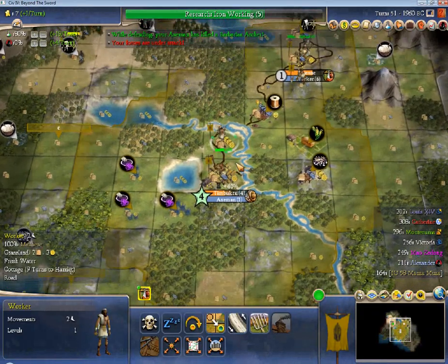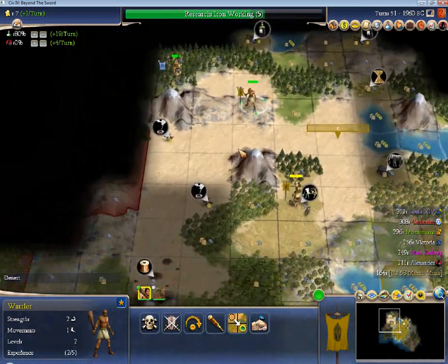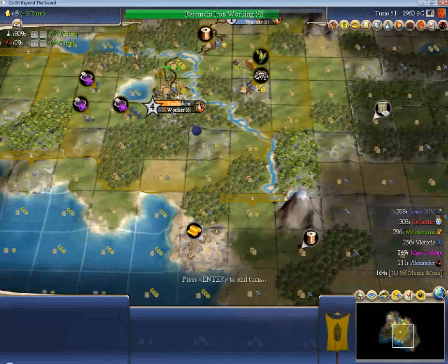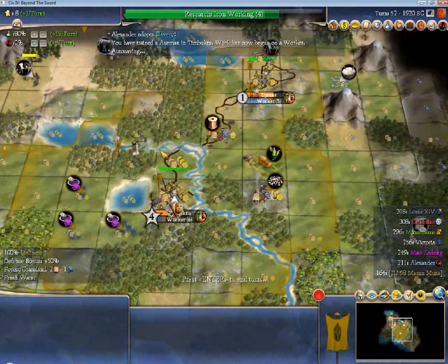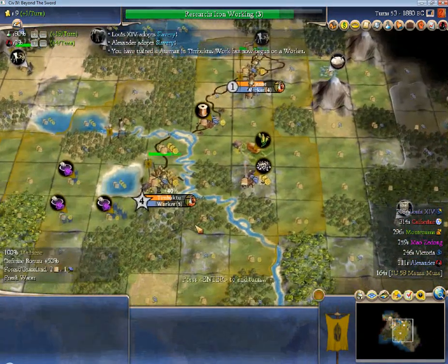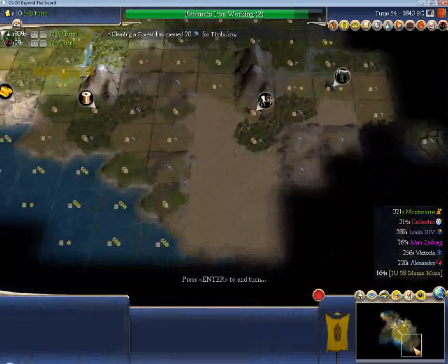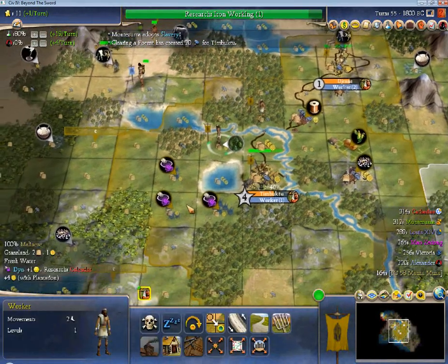I'm just going to chop after this. I am working one cottage. I don't want to screw around too much longer with the cottage improvements, just because I do want to get these cities as soon as I can. The axe can heal up there. Maybe I care about the ivory more for the happiness — I can grow my capital more that way. I'll leave this axe at home, at least for now, as an insurance policy against additional barb pressure. We'll go worker-settler in that city. And of course, Kathy goes into Judaism, so this is going to get a little silly.